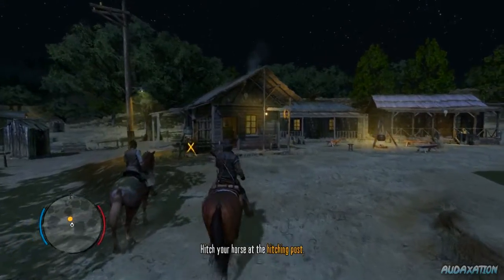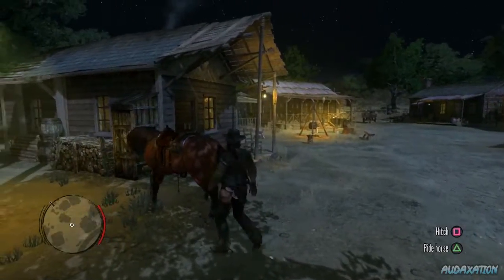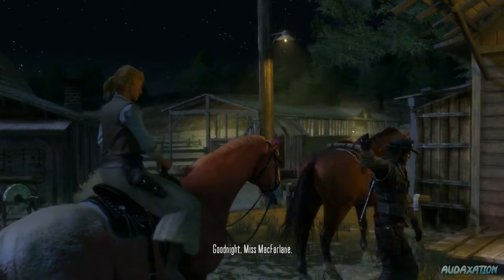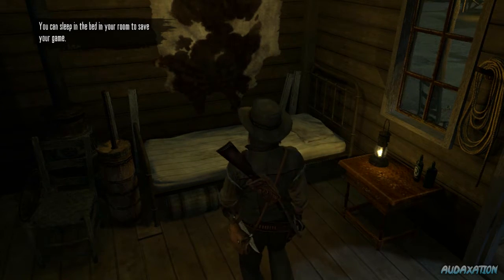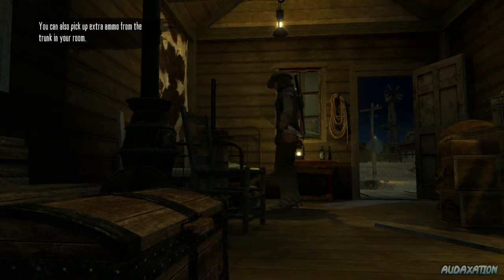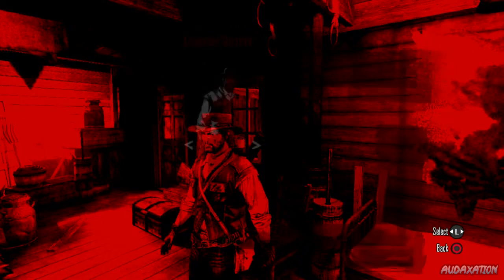All right, I don't know what I had to do to trigger getting on my horse — I guess they just wanted me to look around for more rabbits. Anyway, it's morning now. We can sleep in the bed in the room to save our game, and you'll wake up six hours later. We pick up extra ammo from the trunk in the room. We got a dead-eye level up, fame plus one, and some honor.